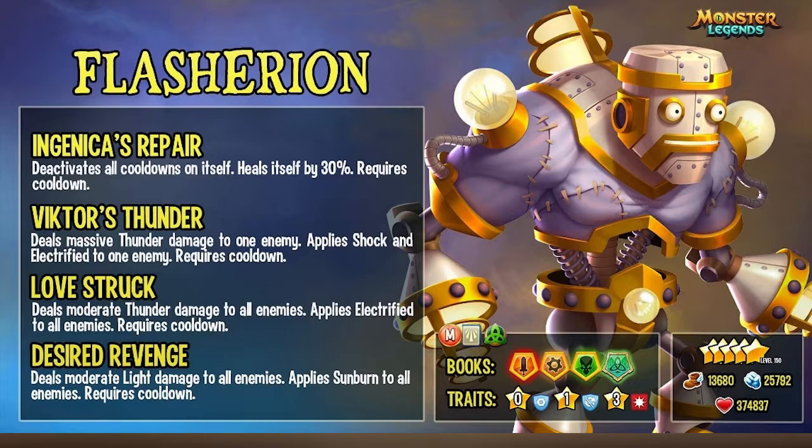The moveset I would use: First, Ingenica's Repair — deactivates all cooldowns on itself and heals itself by 30%. Second, Victor's Thunder — deals massive thunder damage to one enemy, plus shock and electrified to one enemy. Third, Love Stroke — deals moderate funds damage to all enemies, plus electrified to all enemies.